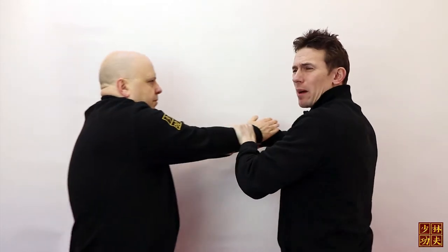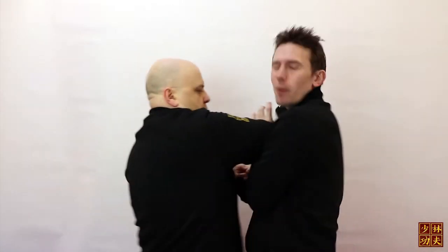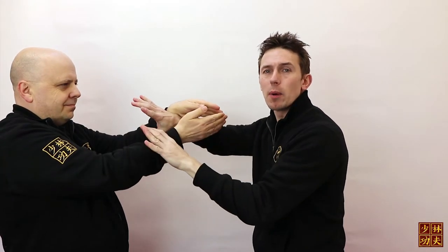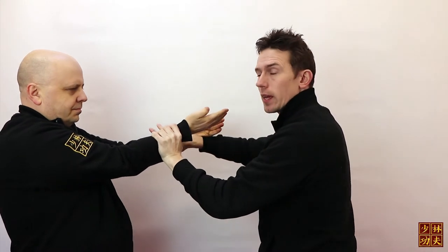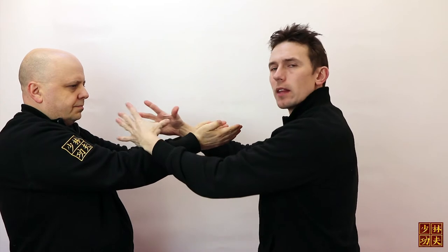Notice what I'm NOT doing: pulling him like this. Because if you pull someone towards you, they're going to attack you — that elbow is going to hurt a lot. We don't want to do that. We want to take control of his body and his arms by shifting it away from me like this.